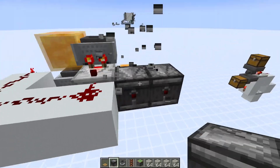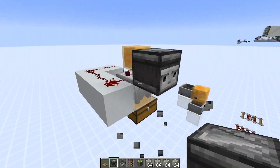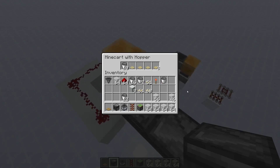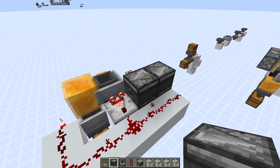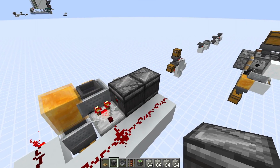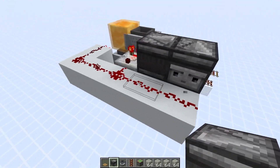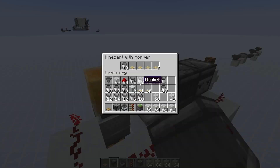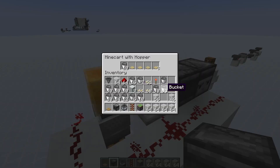If I put an observer clock here on the side, the problem is already fixed — it wouldn't take out as many items anymore. Now if you take issue with an observer clock running all the time — although it hardly causes any lag — you can also make a system where as soon as the signal strength changes, an observer picks it up and sends an update to the comparator. That would also work.